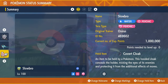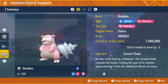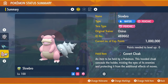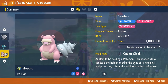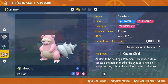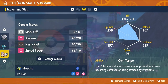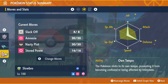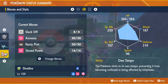We also have Slowbro, featured last week when the event went live — still a very good option. It will be Psychic Terror typing with the held item Covert Cloak, level 100, with the moveset Slack Off, Amnesia, Nasty Plot, and Stored Power. The ability doesn't really matter on Slowbro. The EV spread is 252 in HP and 252 in Defense, with a Modest nature and remaining EVs in Special Attack.